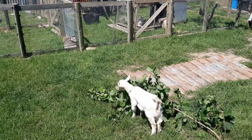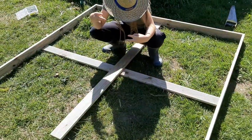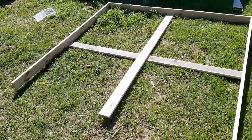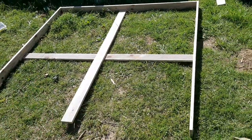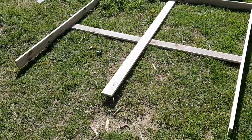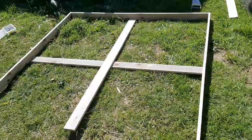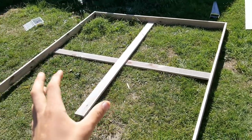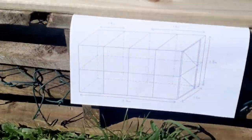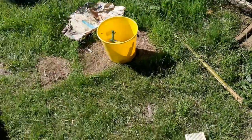We have started putting the frame together, doing it in halves since it would be impossible to get a single 3.6 meter length - the aviary is 3.6 meters long, so we're using two 1.8 meter slides. We need to create four of these frames - two for the front, two for the back. We've got our diagram with measurements here so we can keep track, and it's coming along well.